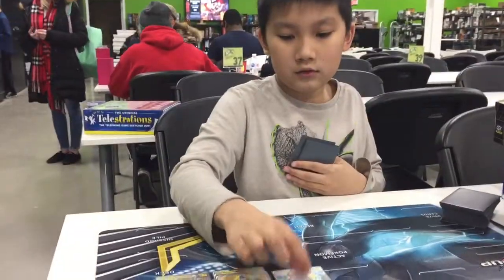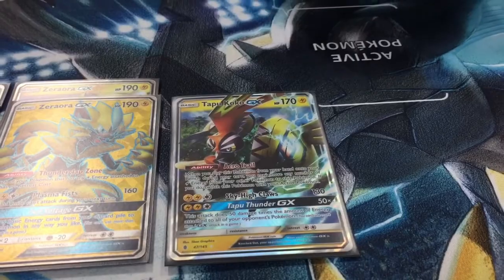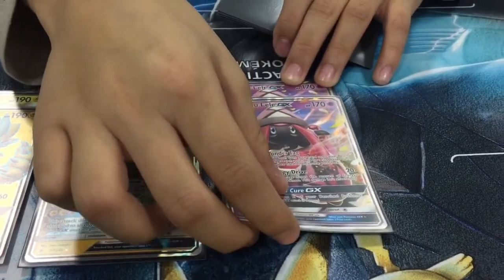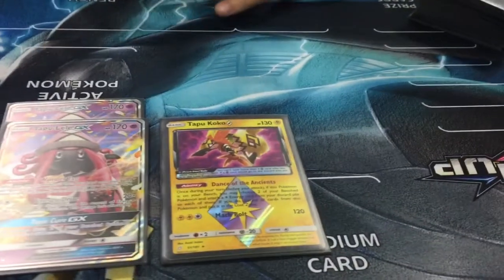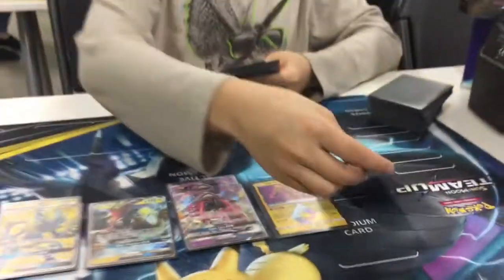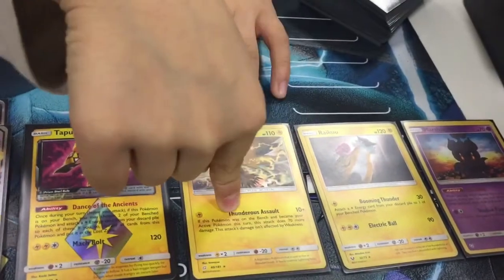Next we have one Tapu Koko, because if I need the Arrow Trail I can just take one knockout. I have two Tapu Lele — obviously, just there for the Wonder Tag. I have Tapu Fini, just there for the Dent of the Ancients — I get two energies from the discard pile and put them into my hand. Then I also have Acerola, Raikou, and Marshadow, each there for their respective abilities.